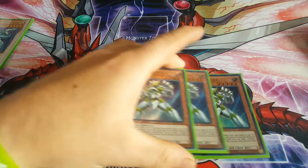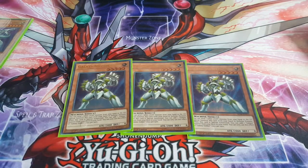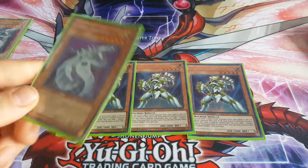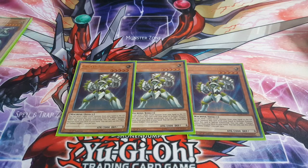Next, Galaxy Soldier is another must-run. You discard a light and then special summon him in defense position, and then you can add another Galaxy Soldier back to your hand and use his effect again. So if you have something like Saber Dragon and another Galaxy Soldier in hand with another light, you can special summon another one and that's an instant Nova Infinity.